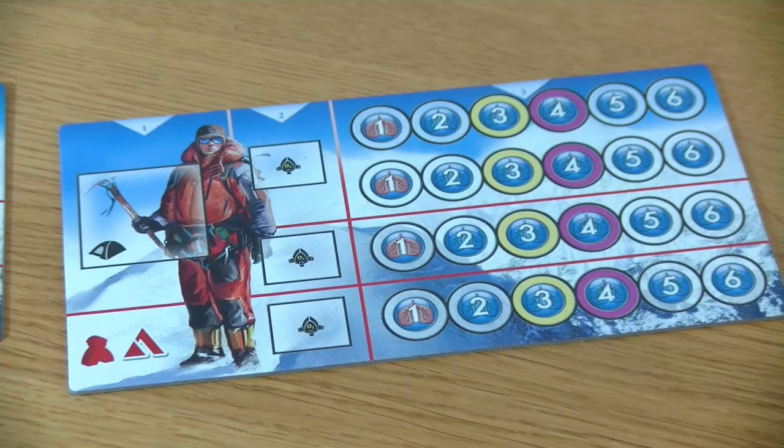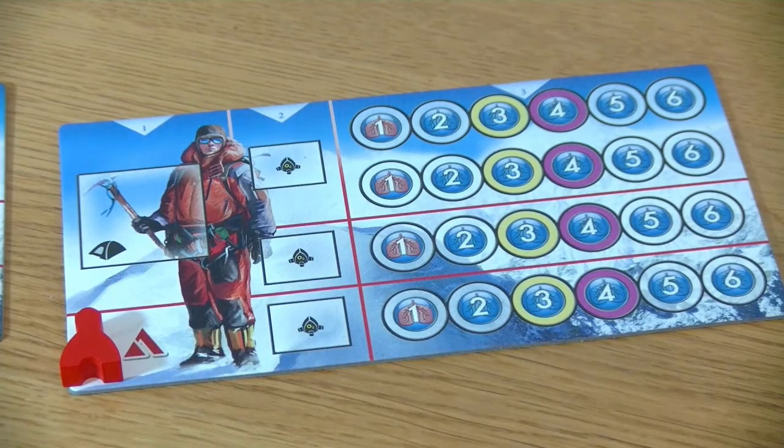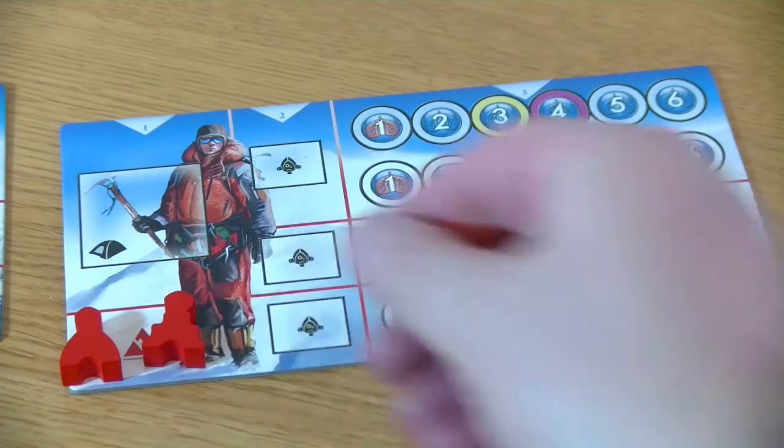Each player has two guide game boards, which are more or less the same. They differ in respect to the miniature they use — so this would be the pawn for one guide and there will also be a pawn for the other guide. The image is slightly different, but apart from that they all have the same abilities.